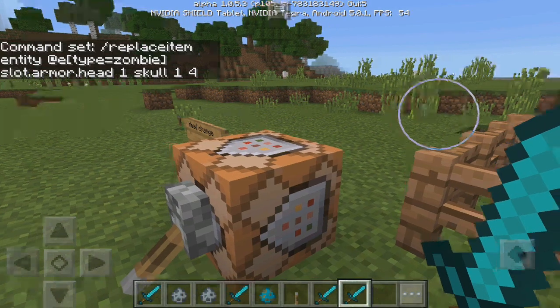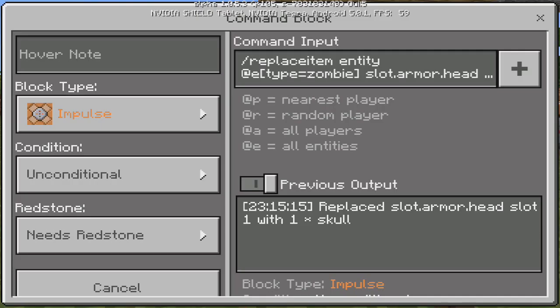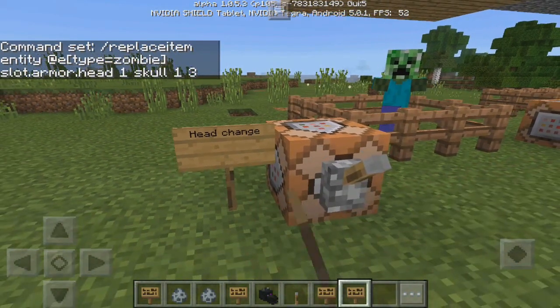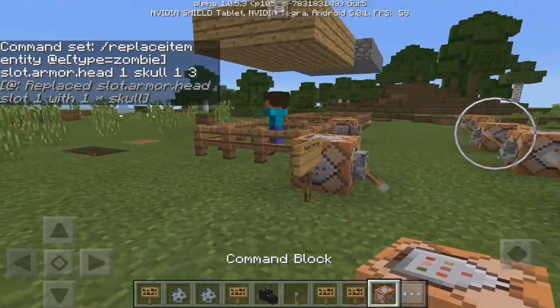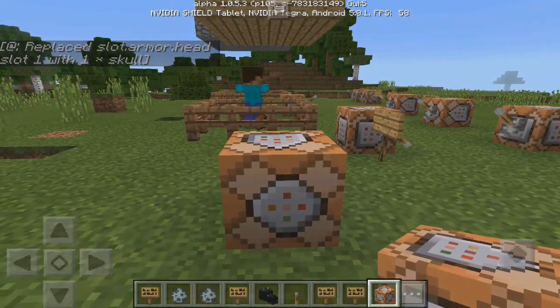We'll remove that and type in a four — now if we do that again, as you can see it has a creeper head this time. You could also put a diamond helmet or iron helmet on it, but I think this is a lot more fun. Let me just explain this quickly.